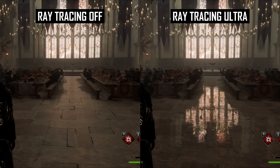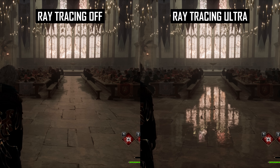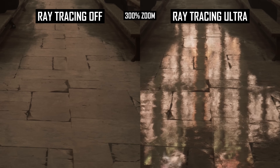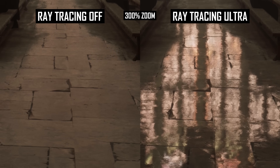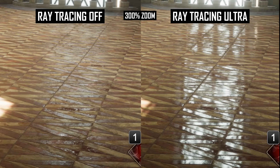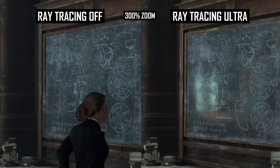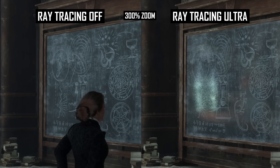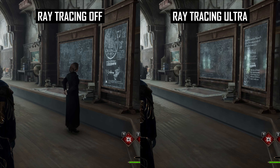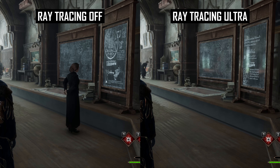Hogwarts Legacy is the most obvious example of this problem, where even ultra ray tracing in the game is extremely noisy. This footage is at native 4K using DLAA, and while enabling ray tracing leads to better reflections in areas that didn't receive them previously, the trade-off is highly distracting noise that is unstable even when completely stationary – despite a 45% reduction to average frame rate compared to not using ray tracing. The developers appear to have pulled back on the resolution of these effects because increasing it further would have led to an even larger performance cost.